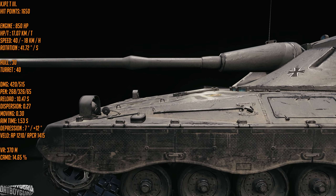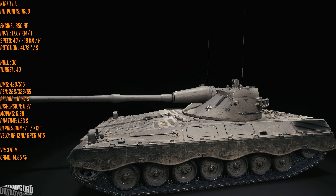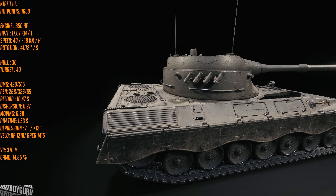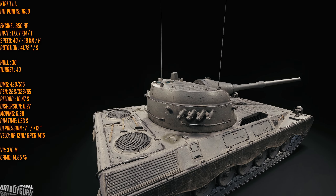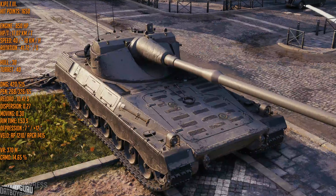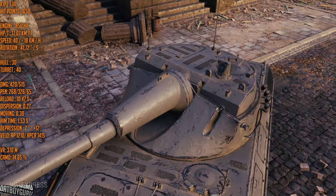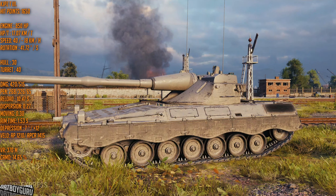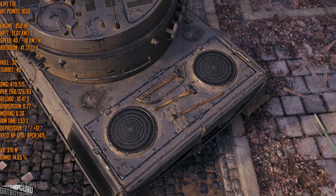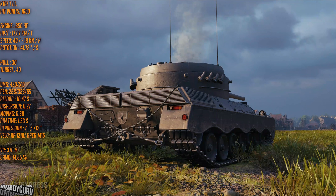The 0.27 dispersion means a very accurate gun, however the moving dispersion has been determined to be 0.30 — absolutely horrendous. This is Scorpion G-level moving dispersion; you'll hit nothing while moving. Make sure your hull is fully stopped while you aim, then you'll be able to hit your target. Shell velocity is amazing: 1210 m/s on AP shells and 1415 m/s on APCR — essentially laser speed.